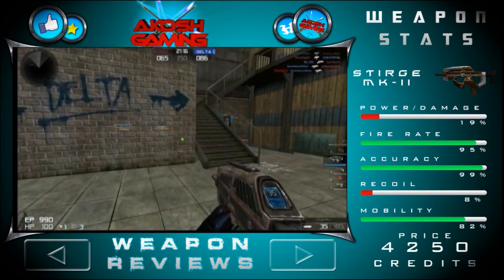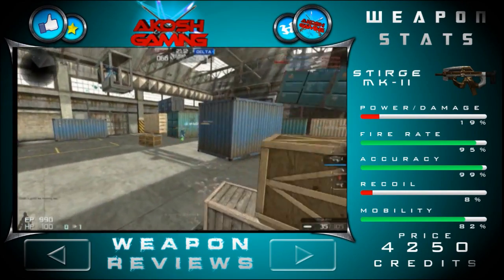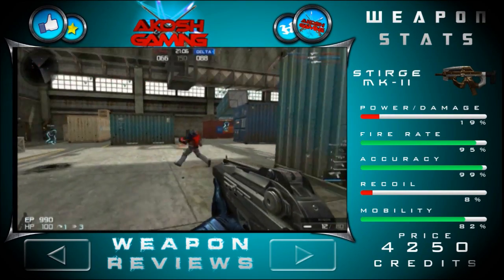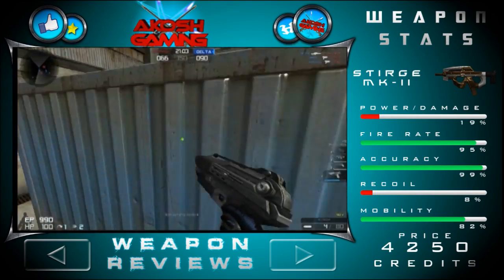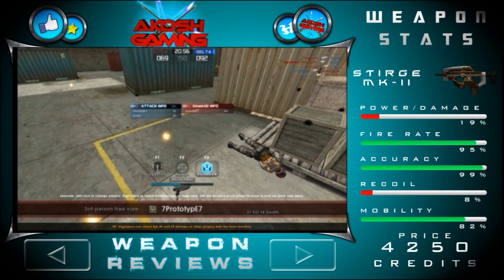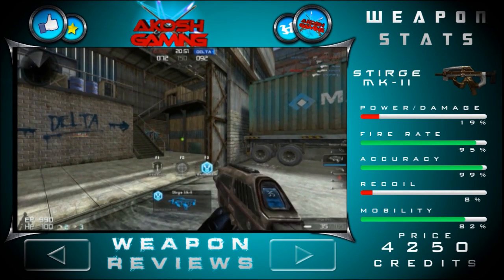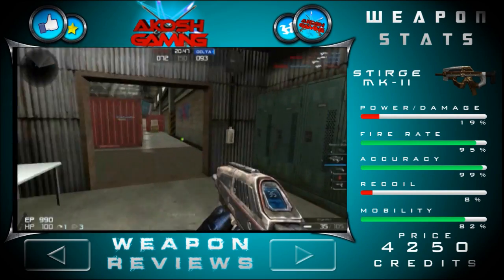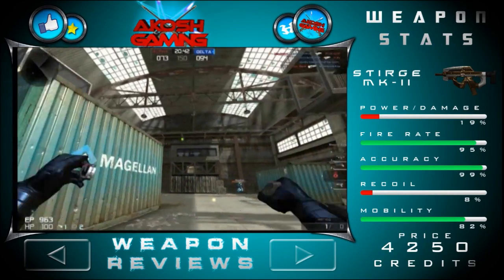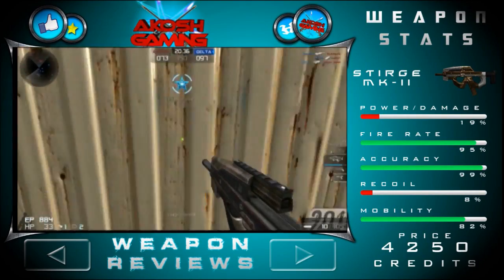Now the mobility — that's also very good — 82%. As you can see, that is very very good because used with the engineer hero, you know the woman, she is very very fast as well. Using this gun makes your speed very fast; you're all over the place. You can see I'm jumping off walls, bouncing everywhere, moving quite fast, because that's what the mobility does combined with the engineer hero. I'm not saying other armor doesn't help this gun as well, because the mobility is quite high.